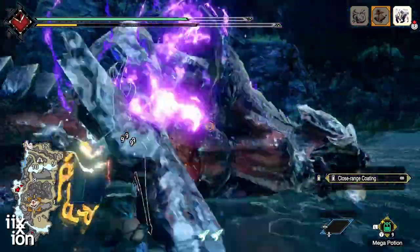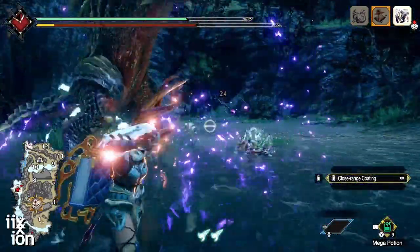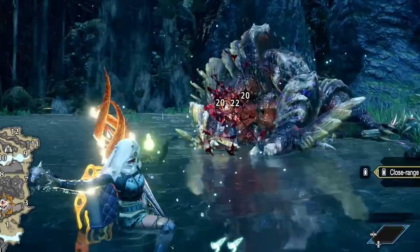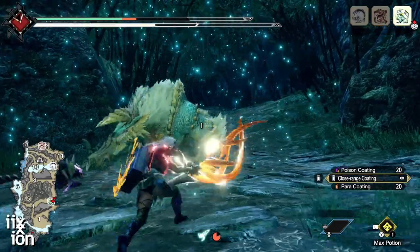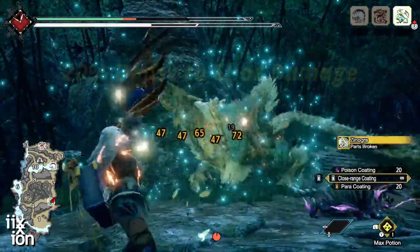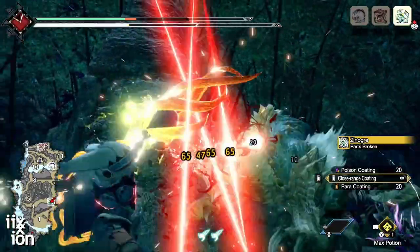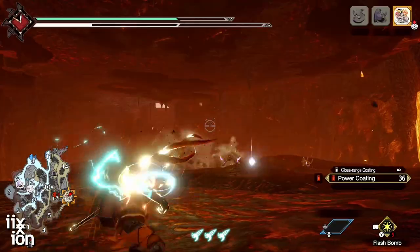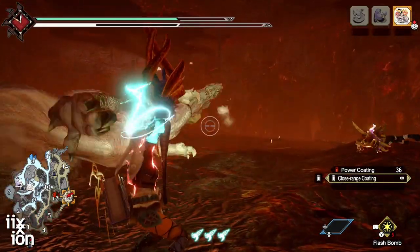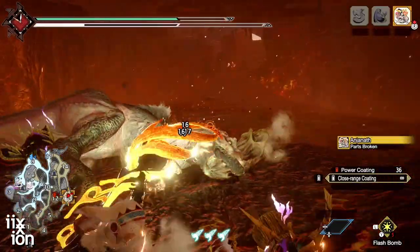You might say all the good bows use power coat, and even there you'd be wrong — though that's more a matter of opinion than fact. The fact is, when your power coats run out, close range is still there in infinite supply. Close range coatings give you a 20% damage boost, so when there's no more power coats you can still get a huge bonus. If you're clever enough, you can switch between the two coating types, using close range coatings when a monster is down or disabled, thus preventing your power coats from running out too fast.